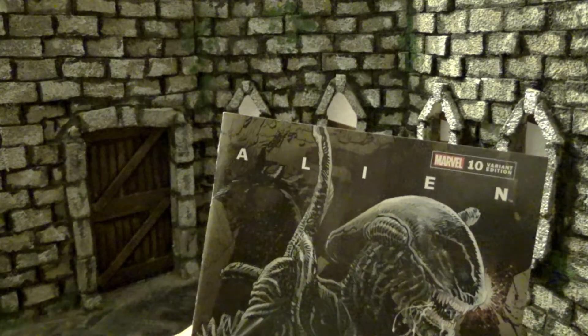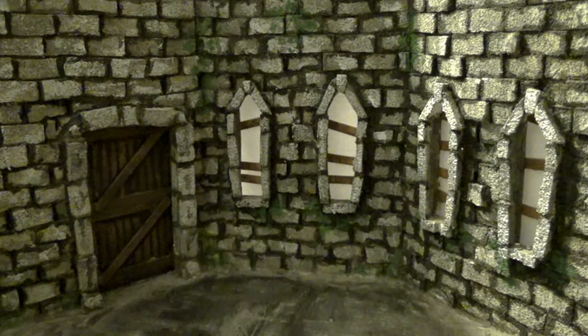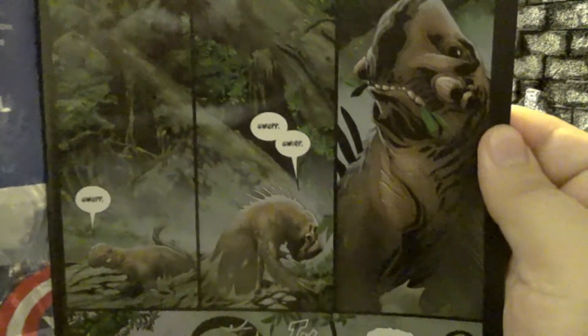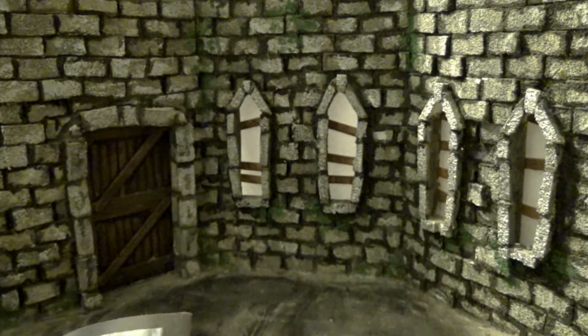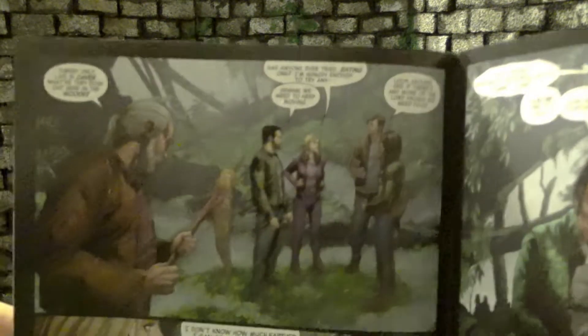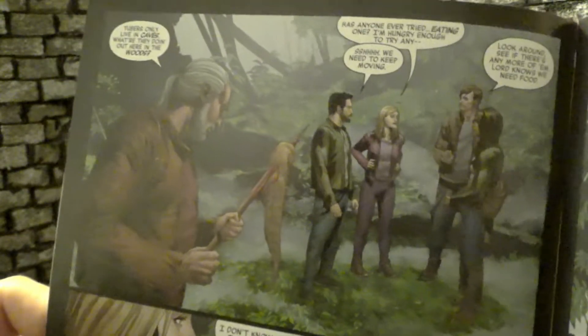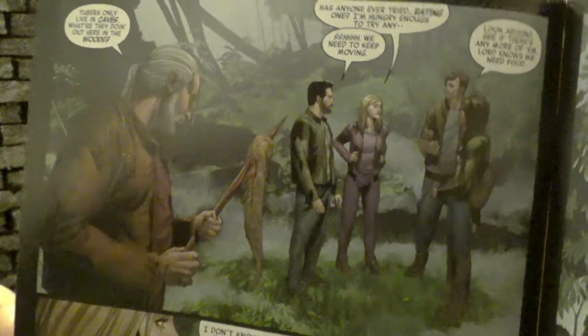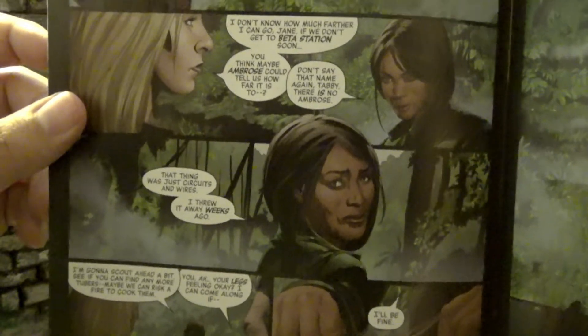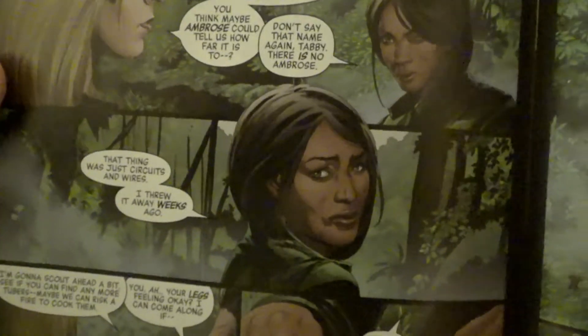I'm not going to be doing any major spoilers, but I do want to analyze the plot a little and talk about what happens in this issue, just avoiding the end bits. We open up and see a native resident of this planet — a creature called the Tuber. They hunt it and debate whether they should use it for food. They talk about how it's supposed to live in the mines as a cave dweller, but something has driven it out — any guess what? They also talk about Ambrose. Jane says, 'There was never an Ambrose — it was just circuits and wires, and I threw them away weeks ago.' But of course, she's lying.